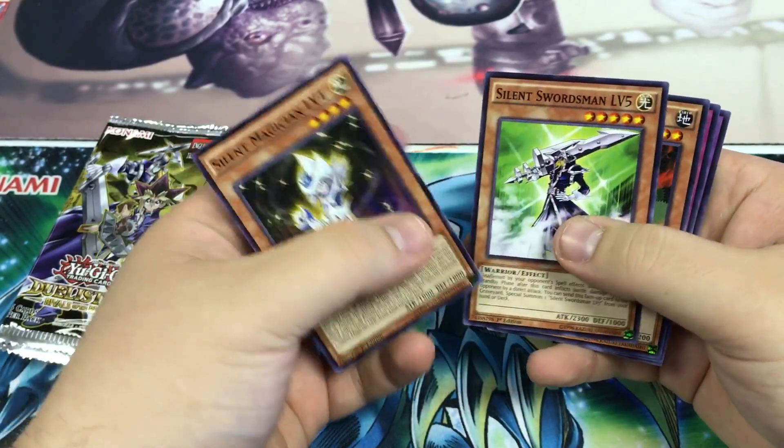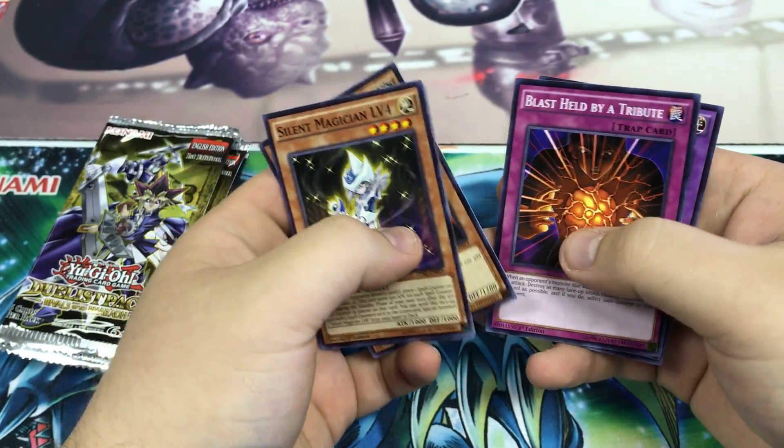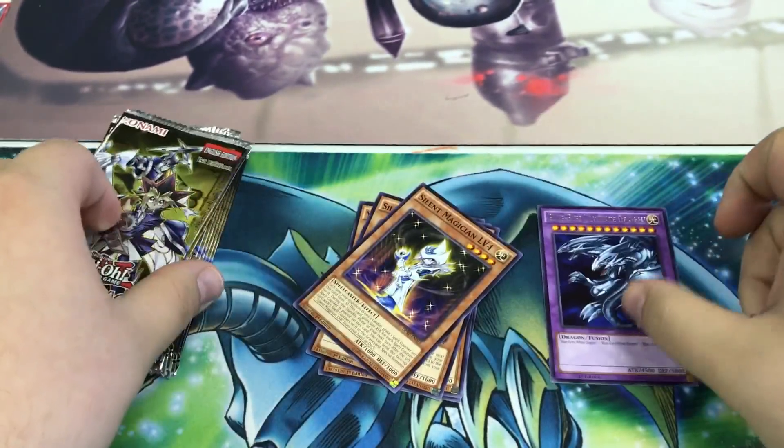First pack: Silent Magician, Silent Swordsman, Yellow Gadget, Blast Helped by Tribute, and Blue Eyes Ultimate Dragon.